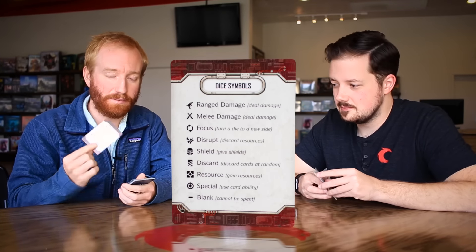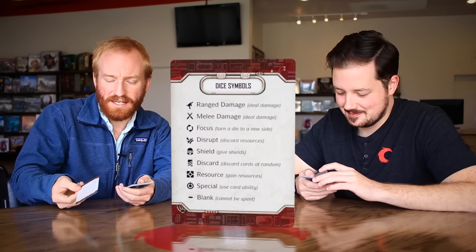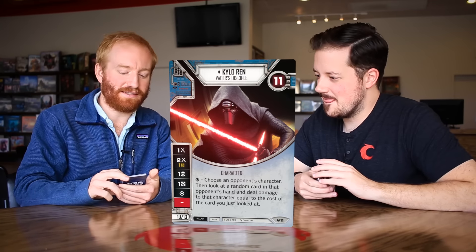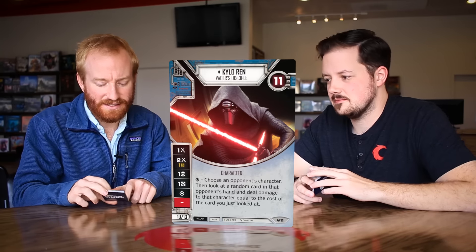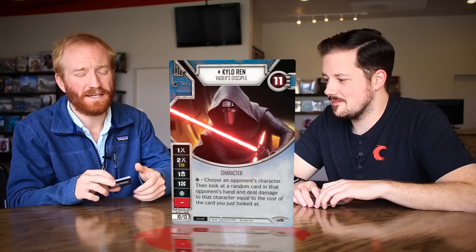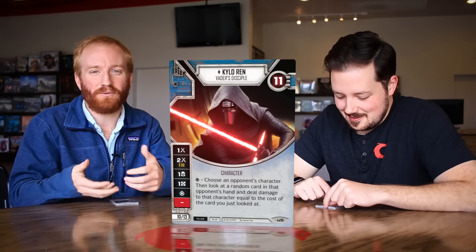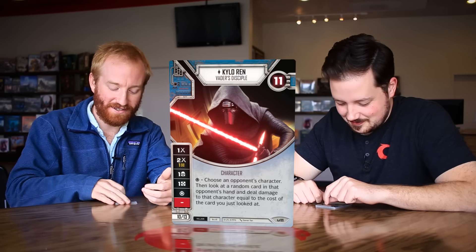On the back of the reference card are the dice symbols, showing what all the symbols mean. Keep this next to you during your first couple of games. Now let's move to the real juice: Kylo Ren, Vader's disciple. He has 11 health, shown in the upper right of the card. His six dice faces are displayed on the left side. If you see a card with this six-part diagram, that means it has a die associated. For the first few games I was trying to figure out my options, then realized the die faces are right on the card.